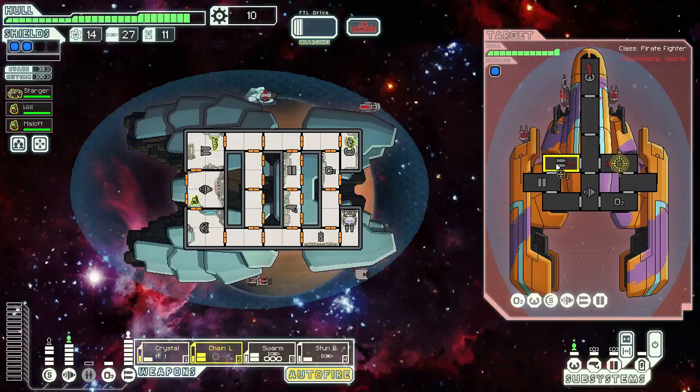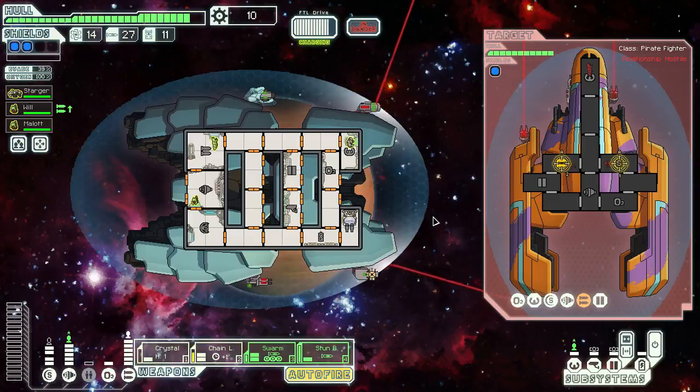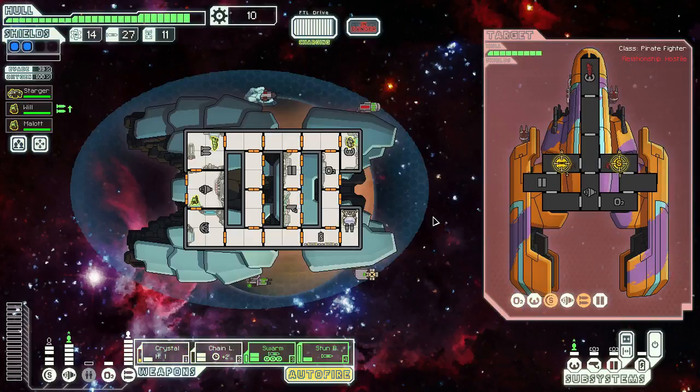Take out his shield, then take out his weapons. That is going to fire — five shots? Three shots. And they missed. Stun bomb's ready, swarm is nearly ready. I'm not going to waste the missiles, even though we've got a boatload of them. I'm going to get the next shield up. Take out his oxygen, stop from repairing these — or just kill him. Either way is fine.